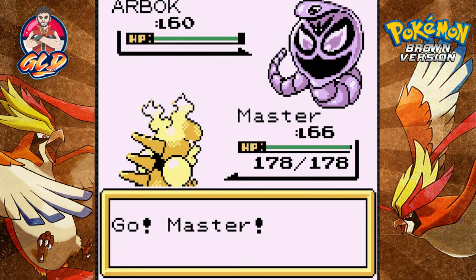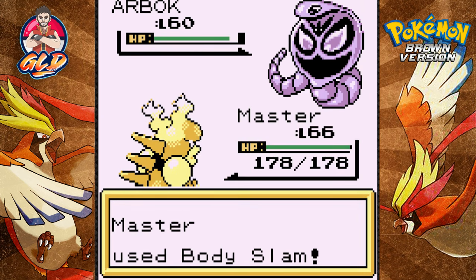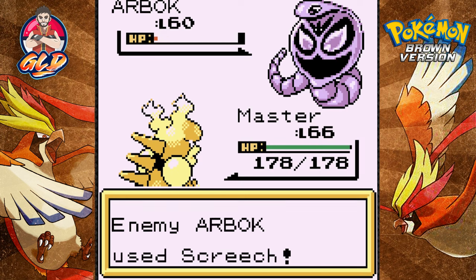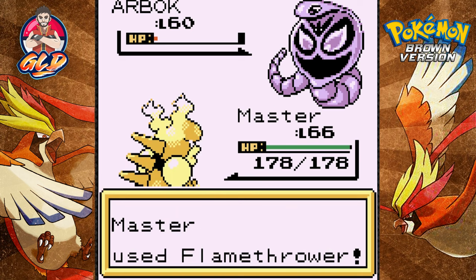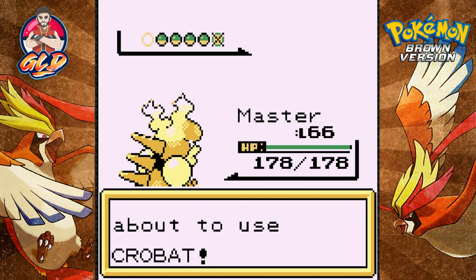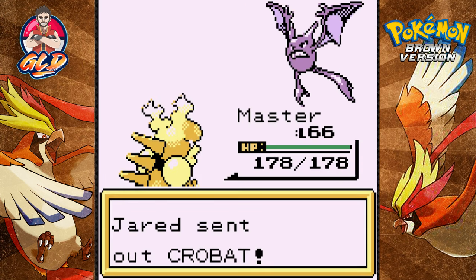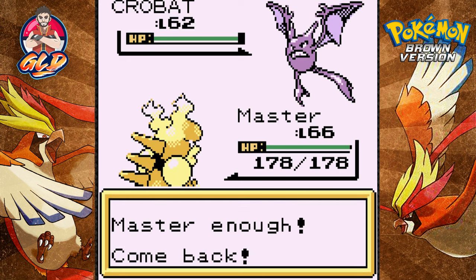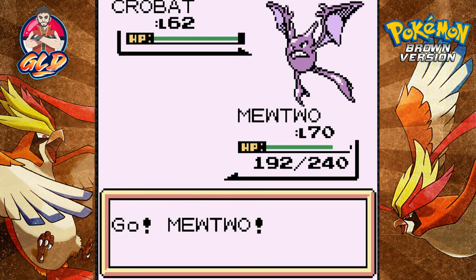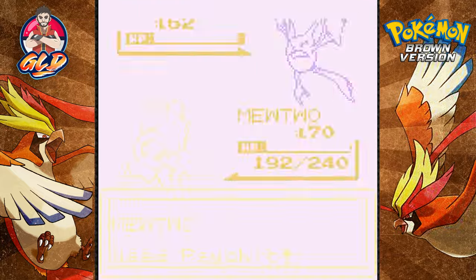Here we are against Jared — not Brock or Bruno — and we're facing his Arbok. Let's do a body slam to paralyze, but no paralysis. Let's go with flamethrower — flamethrower for the win. This guy's coming out with nothing but poison, so let's go straight to Mewtwo and destroy everything with a psychic attack.